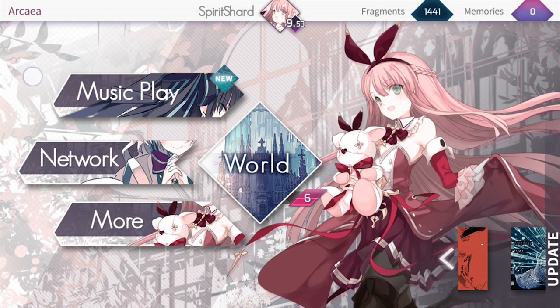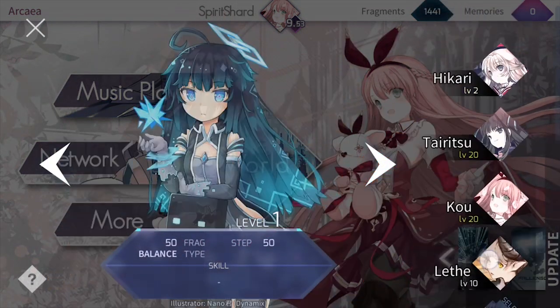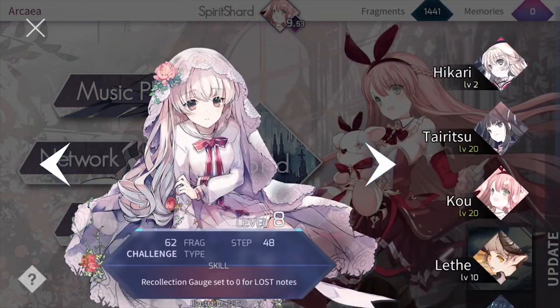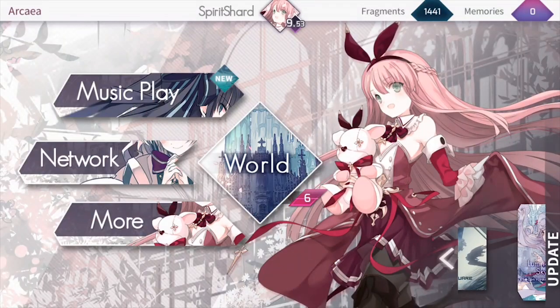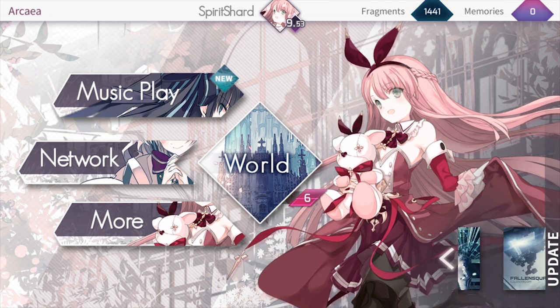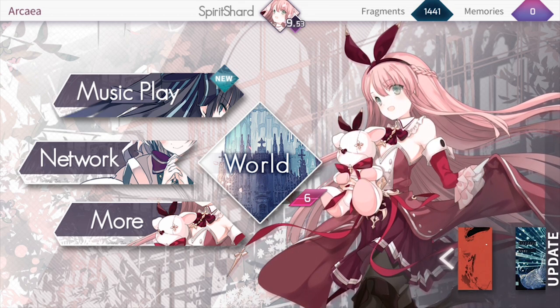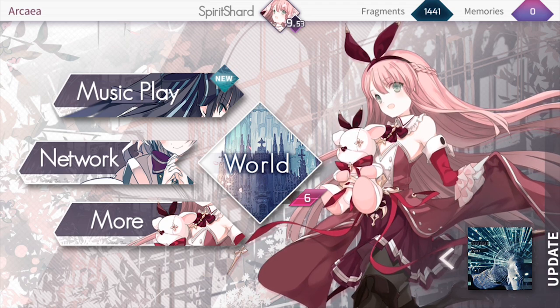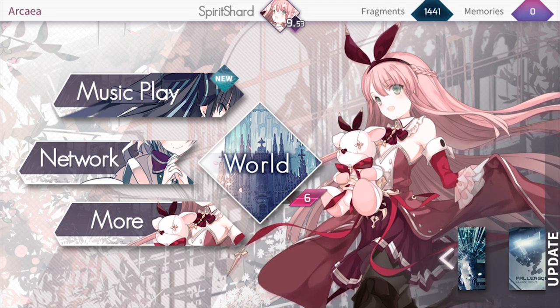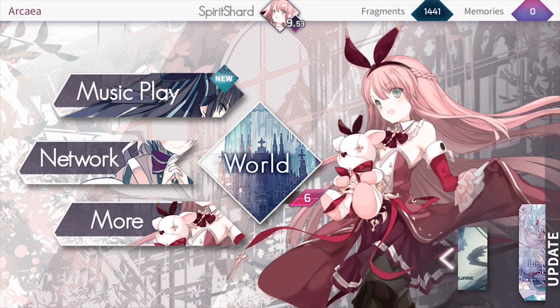Here we are at the main menu where I have a few different options. We have our characters — there's a bunch of different characters you can select from. You unlock them through the world mode, which we'll talk about later. You have your music play, which allows you to play any of the songs that you've unlocked and earn fragments. A pretty handy feature is it can actually be played offline as well. So any of the songs that you've unlocked, one of the reasons why I particularly like the business model is if you unlock a song, you can play offline at any moment in time.